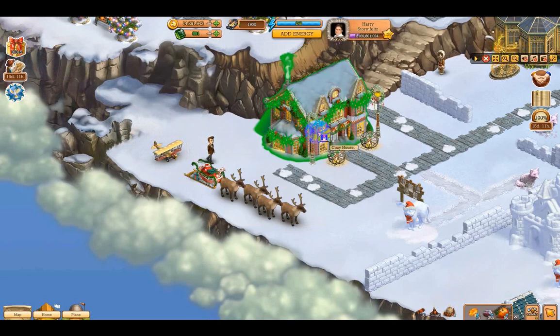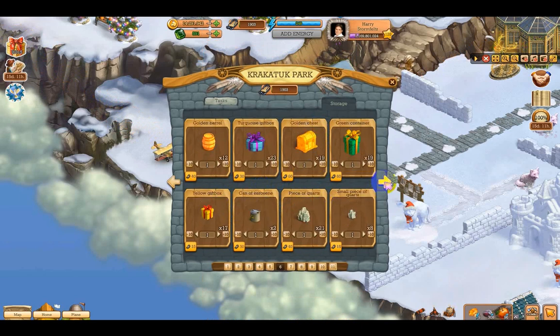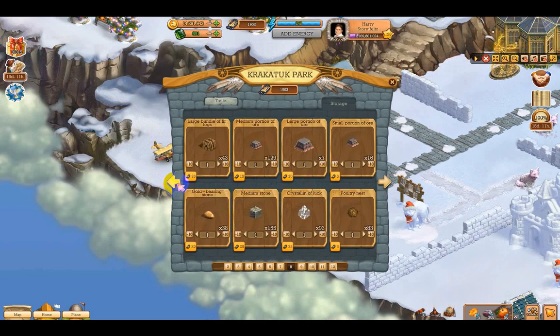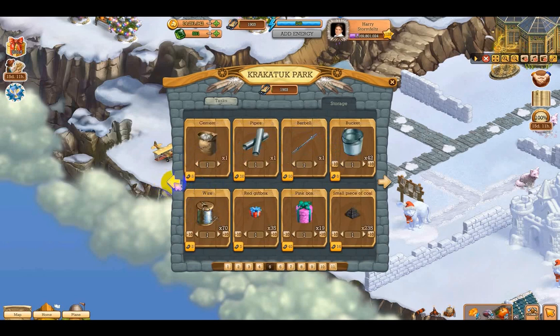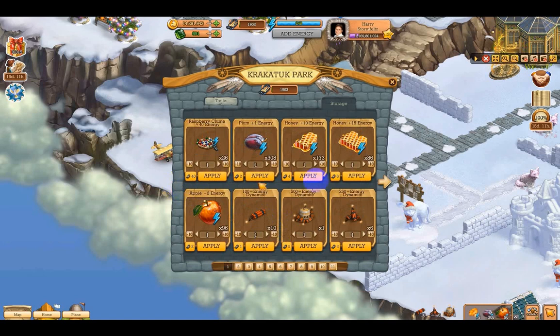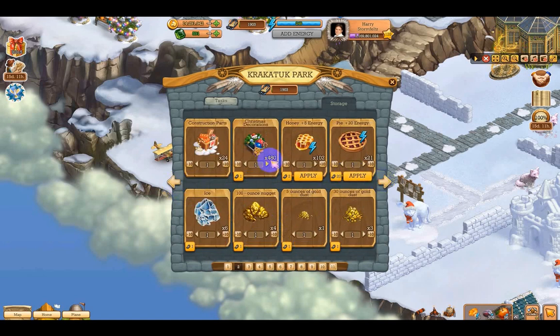Okay Klondikers, I forgot something — we gotta head back. This is what I forgot. I am so sorry. Okay, we have 19 green gifts, 23 turquoise, 17 yellow, 19 golden chests, 12 barrels, 19 pink boxes, and 35 red boxes. And we have these — I can take them home I think — and what says construction parts — 24 of them.